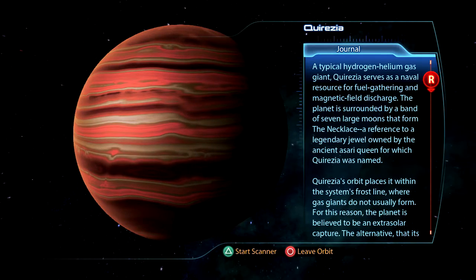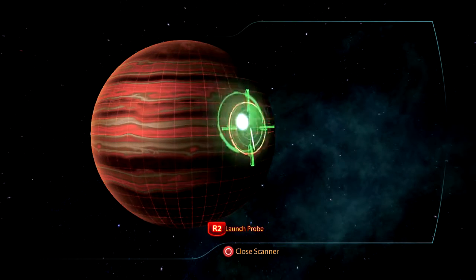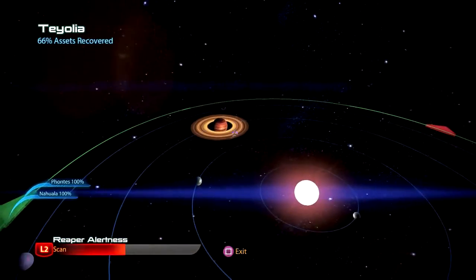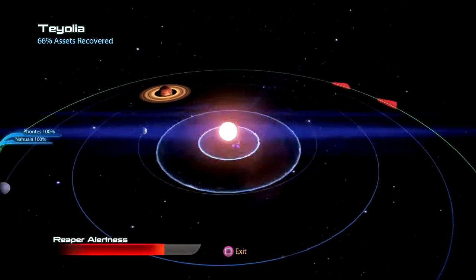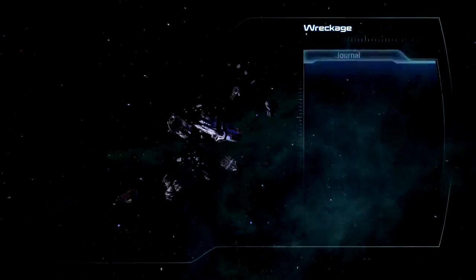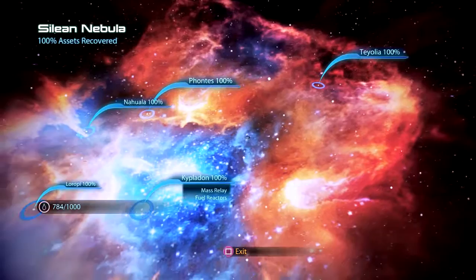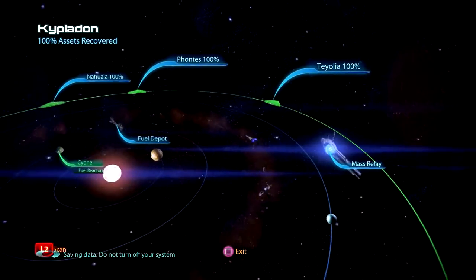We got Dakuna back there as well, so that's definitely two missions down. We're clearing up some of these side missions we've been wanting to do for a very long time. 10,000 credits — okay, we'll take it. Let's see what else we can find. Just fuel — we'll take it though. Reapers eluded. Let's head back to the mass relay, pull up our journal one last time to make sure we didn't miss anything, and then we'll do the fuel reactor mission.